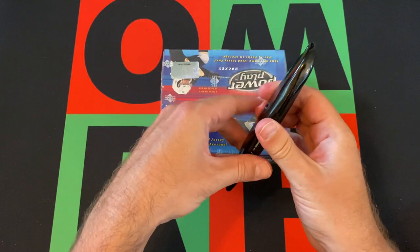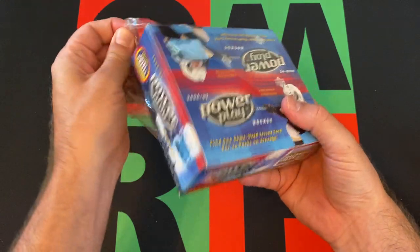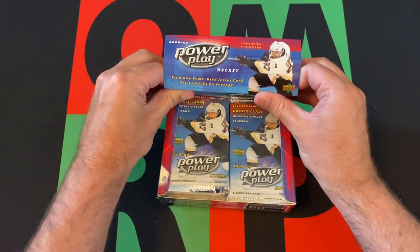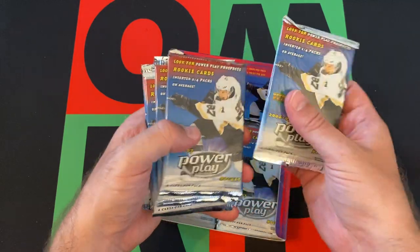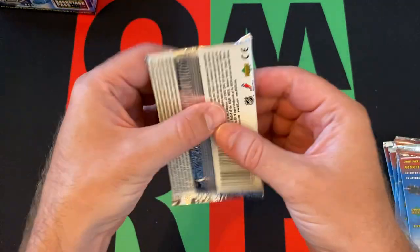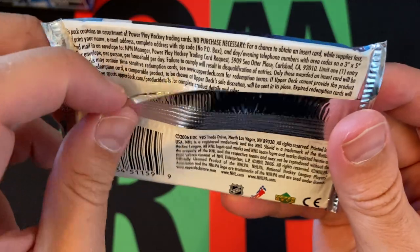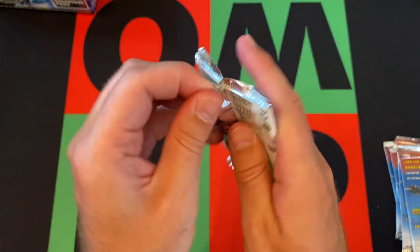There are potential autographs, I believe, though some may have been redemptions. Some of the big rookies — I mean the 2006 rookie class isn't nearly what 2005-2006 was — but we're also looking for second-year cards of Crosby and Ovechkin. Shea Weber and Dustin Byfuglien are probably the biggest rookies. There are a couple other decent ones, but those are probably the biggest we're looking for. We should get one jersey card per box.